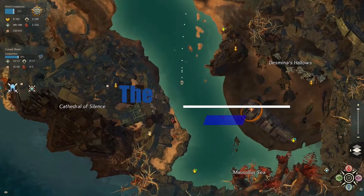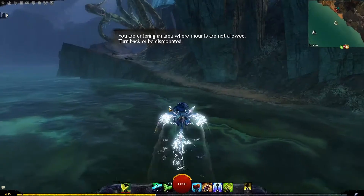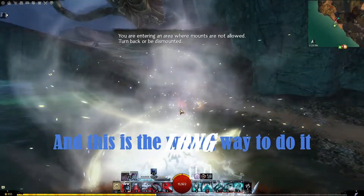This is the Cursed Shore, and today we're going to look at the Buried Archives jumping puzzle. It's right here south of the Anchorage Waypoint, south and across the water.